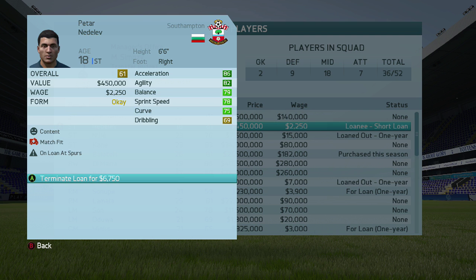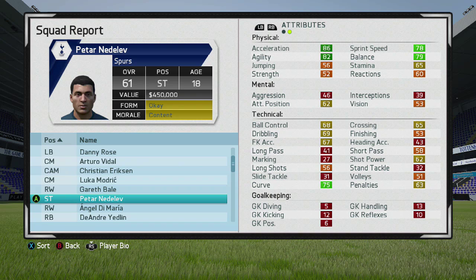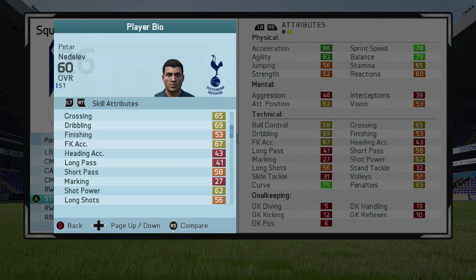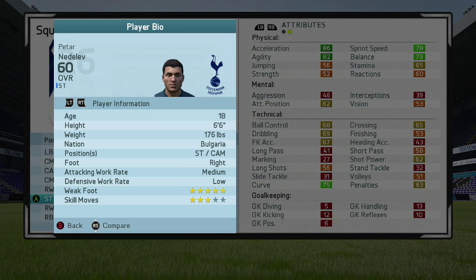Obviously the stats you can't choose include the height. Your eyes are not deceiving you — he is 6'6", which is absolutely mad. He has 86 acceleration, 82 agility, 78 sprint speed, and 79 defending. We haven't even got to the weak foot and the skill moves yet. 75 curve. And he has 5-star weak foot and 3-star skills. Obviously not the best skills, but 5-star weak foot is absolutely insane.